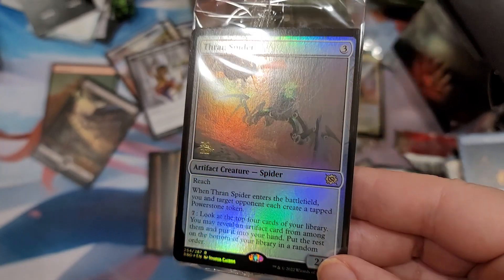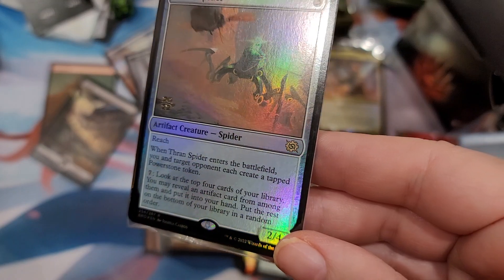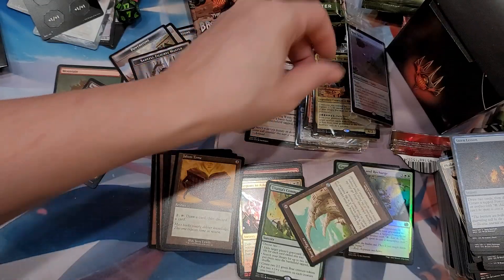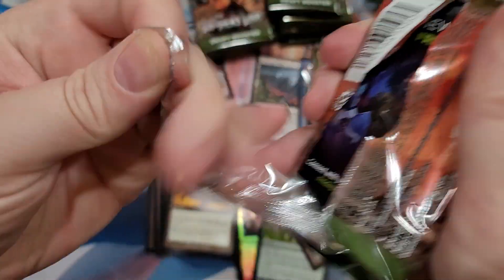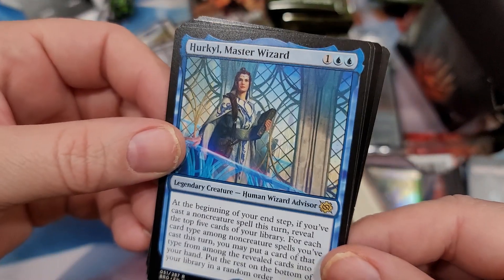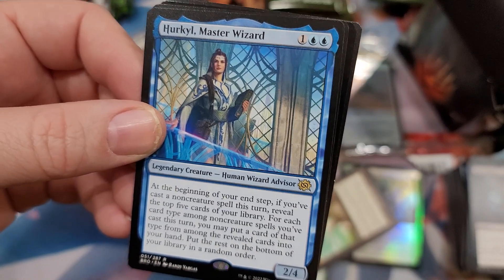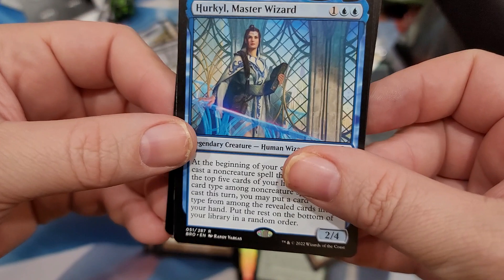This spider - when it enters the battlefield, target opponent creates a tapped power stone token, you pay seven to look at the top four cards of your library, may reveal an artifact card from among them, put it in your hand. You're paying ten mana to do that - I'd rather cast an Eldrazi for ten colorless mana. Hercules' Recall was a great card, really good art too. Your end step - if you're casting a non-creature spell this turn, reveal the top five cards of your library for each card type among non-creature spells you've cast.